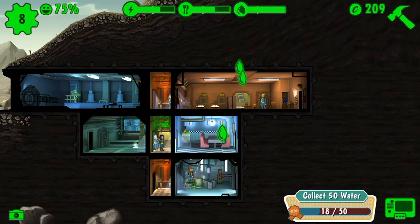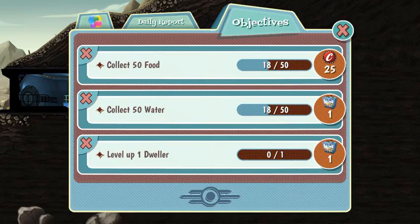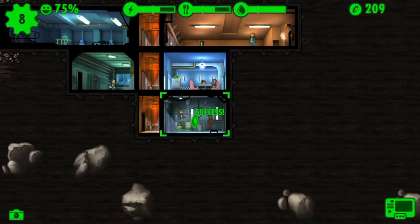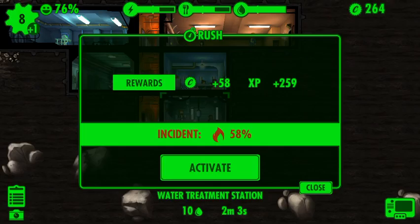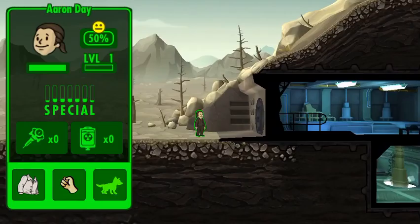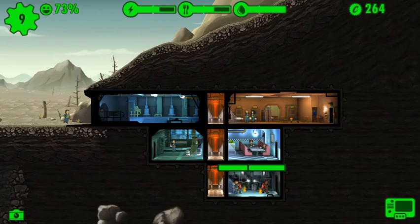How do we do that — level up a dweller. We're gonna try to fail this one, it's 58% — we're gonna fail it. Yes! Now I'll get some XP for that, maybe level up a person. So we'll put Erin Day over here for now.